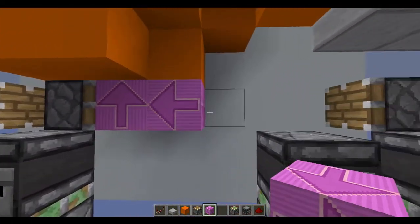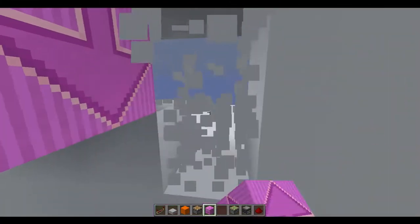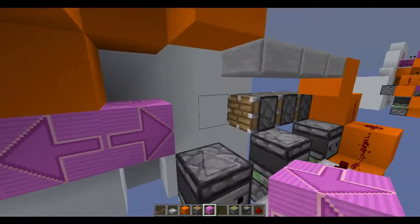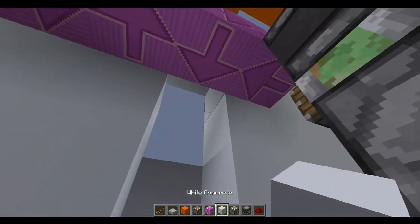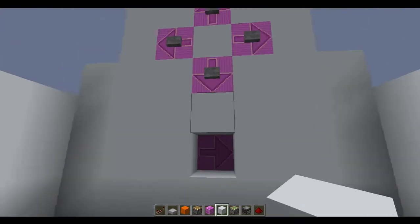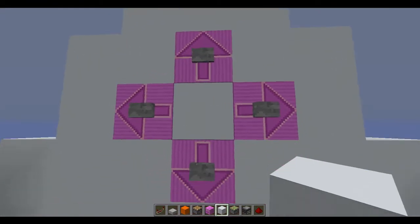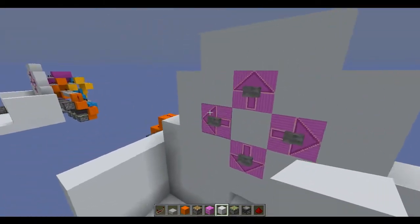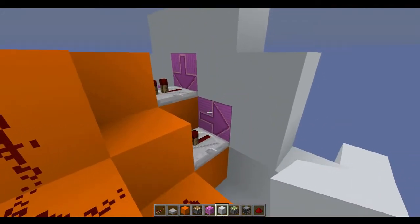Now if we place in the terracotta blocks — which need to be facing up, left, then to the right from that side, and then this one needs to be facing downwards — the top and bottom buttons should work. If we press the bottom one it will switch to down, and if we press the top one it'll switch to up.